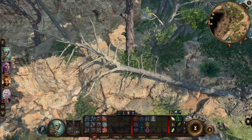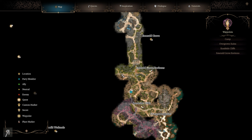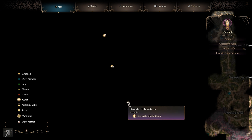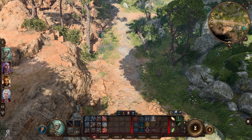We want to go over this way. If you actually take a look at the map - by the way, the map is massive, really really large - you can see: ask the goblin priestess for help, save the goblin Sazza, and find the Githyanki Crash, which is over there. Good to know.